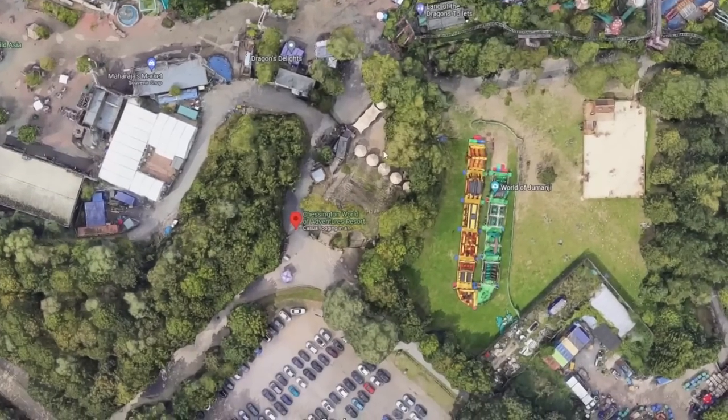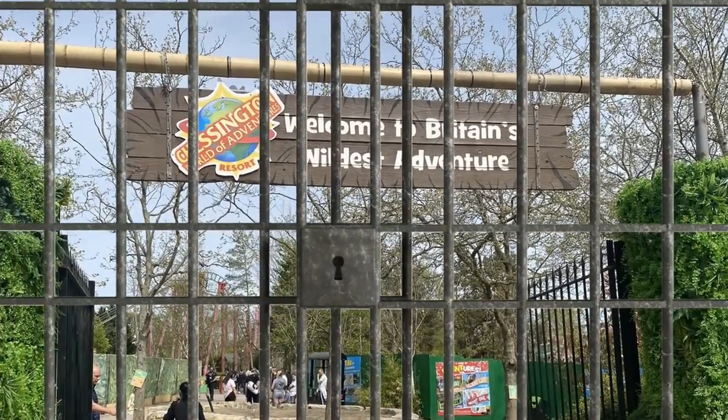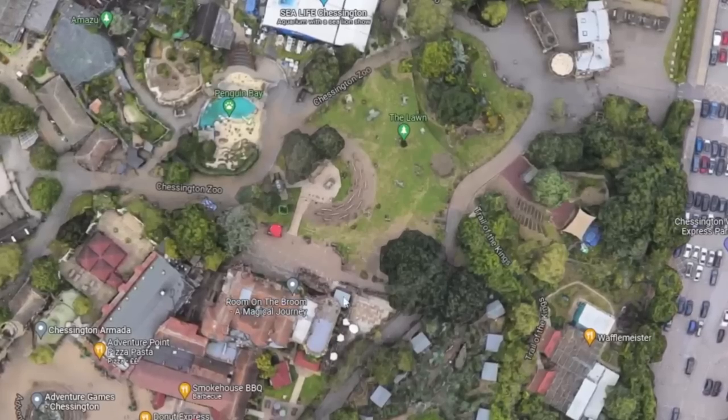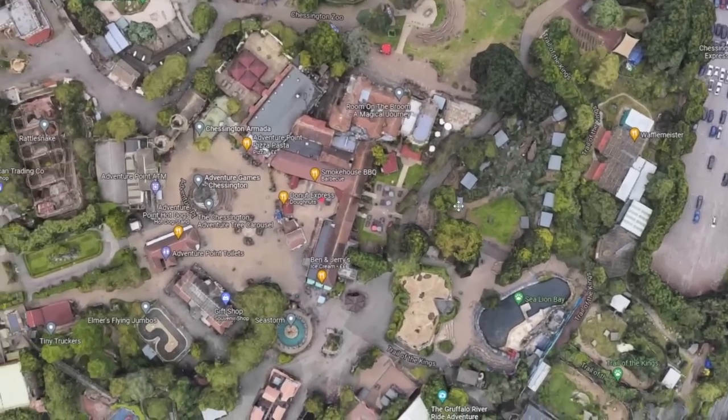First of all, we have the main entrance over here. They're already redoing this entrance, so we'll leave that. Coming in from this side of the park, I would bring back Hocus Pocus Hall — although I never did it, I think it was a fan favourite. We continue round and go to Adventure Point.